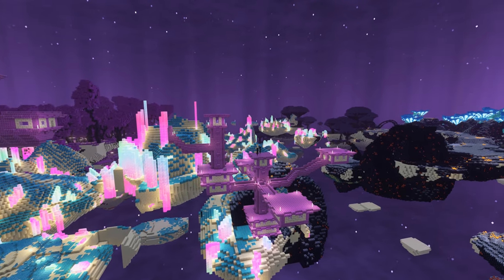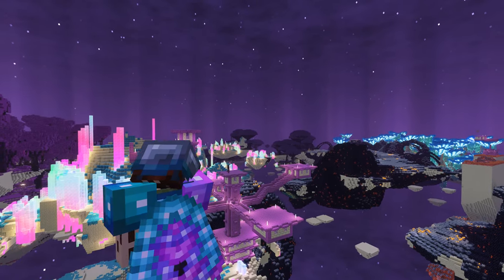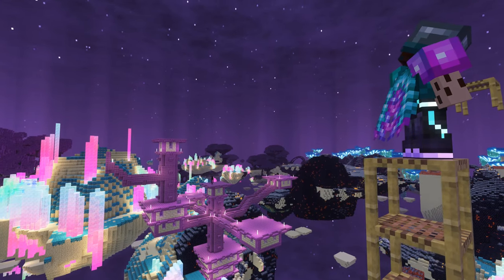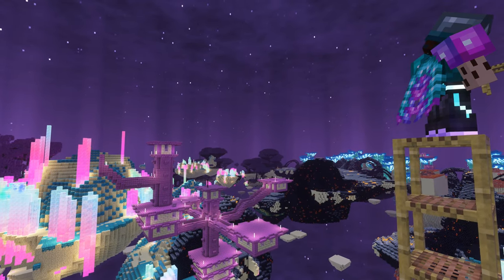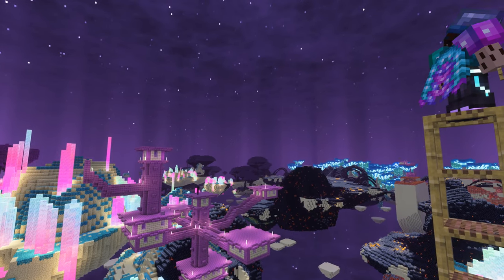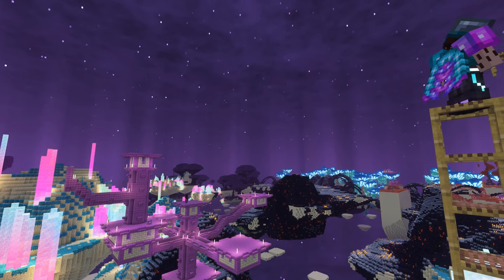So what's going on with this farm? It's quite possibly the easiest, most efficient shulker farm you can build in Minecraft right now. It uses no redstone. It can be built right next to an end city. It only took me about two hours to make, and it puts out about 450 shells an hour, all while you just AFK without any need for an auto-clicker.